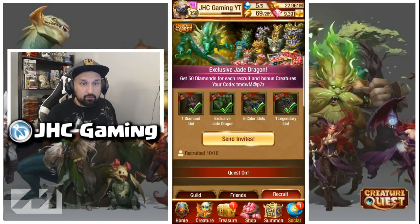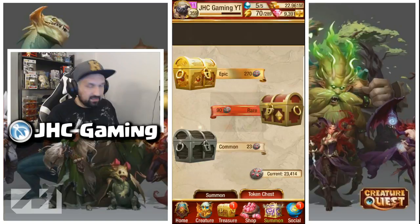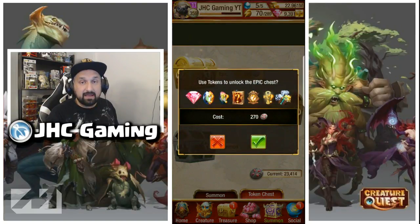However, it is not farmable so you will need epic green essence in order to fully awaken this creature. One of the good ways to get epic green essence is to wait for the special event in the token chest, save your tokens, and when you get the green event, spend your tokens in the epic chest. You will have a pretty good chance of getting some epic green essences.